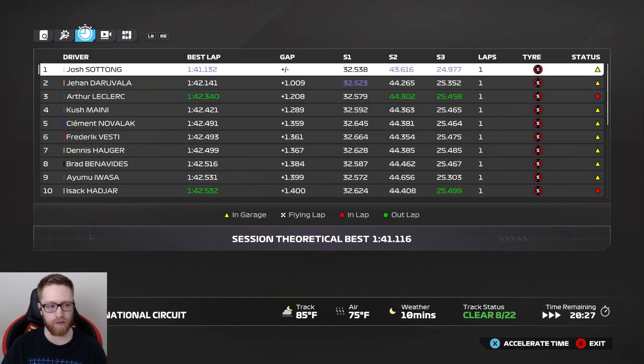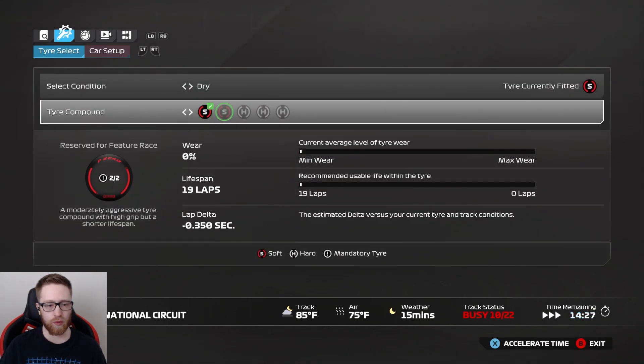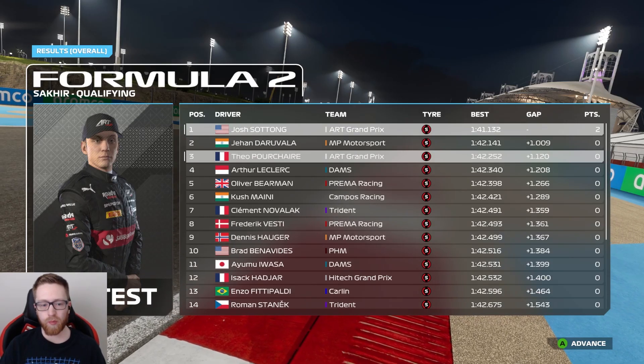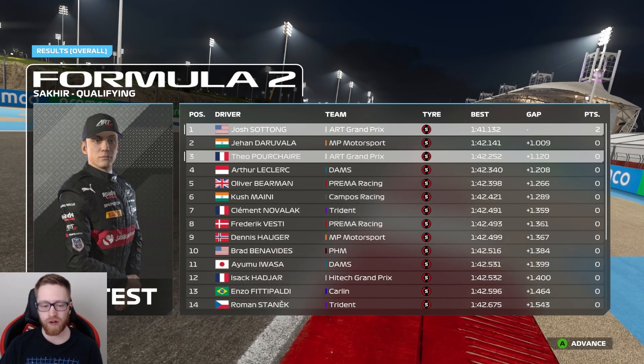I also have the racing line on because I suck at Formula One games. Coming to the line - we ran a 1:41.13. That's going to put us at the top of the grid for now. We'll come back in and sim the rest. We're a second ahead of Daruvula. I think we've got a buffer, but we'll go to the end of the session just in case. We did end up with the pole! Theo Porcher in third, and we got two points already from pole.